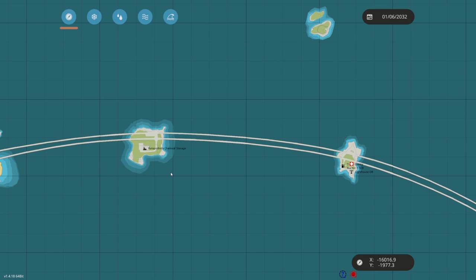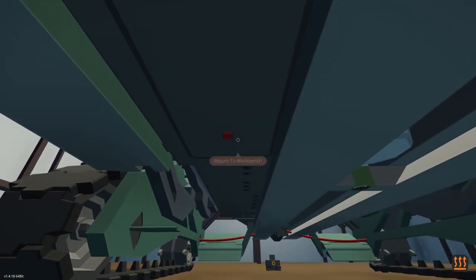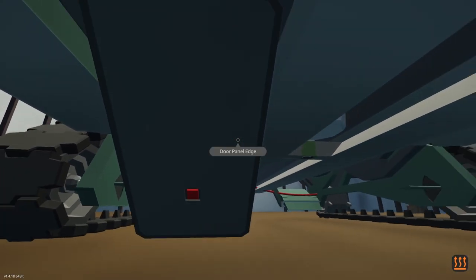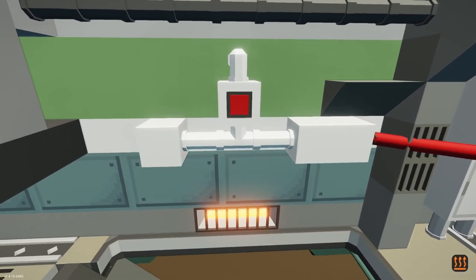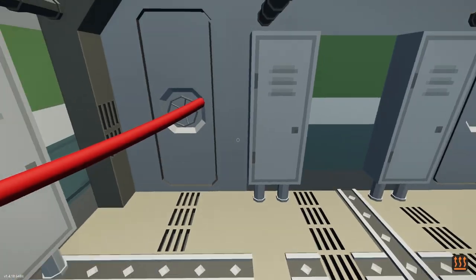I guess that's where they work. Anyways, the first thing we're going to have to do is get into this thing, and I do not know where the entrance is. Is this the entrance? Oh yeah, this is like a ramp. Good thing I checked underneath the creation, so we can raise the ramp back up, and now we're inside on the bottom floor.